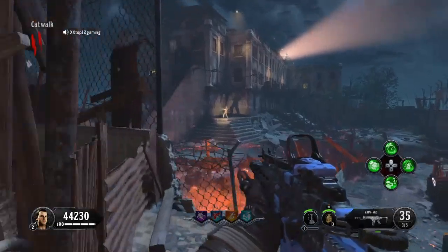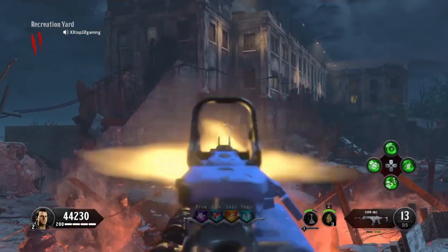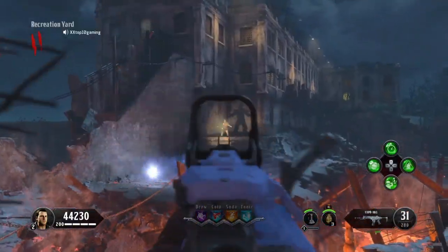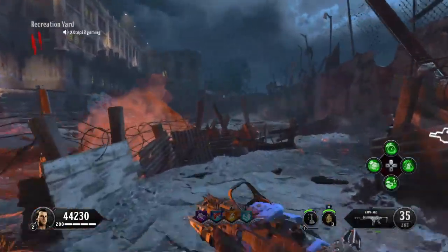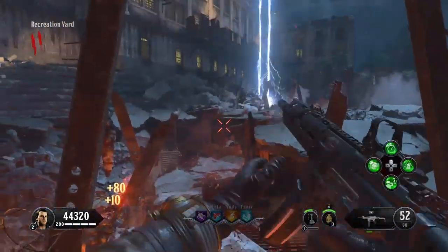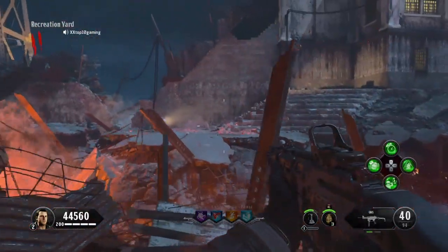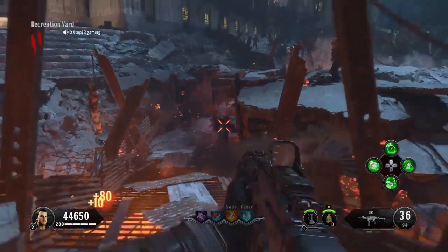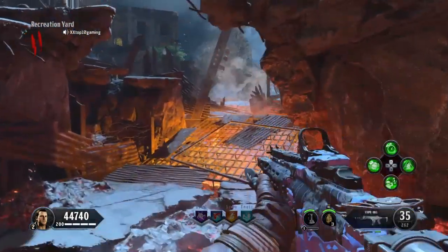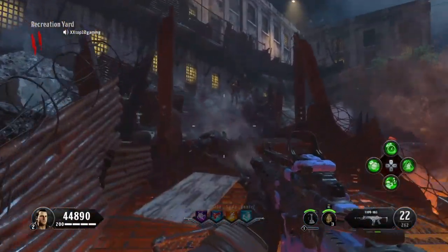When you get here you want to have a good gun and just open fire on the Warden — hit him as many times as you can, and just continue to run. If you did this correctly, the Warden will be walking and you can feel your controller vibrate, which means you've done it the easiest way you can.